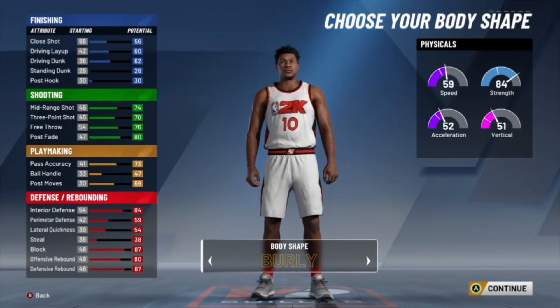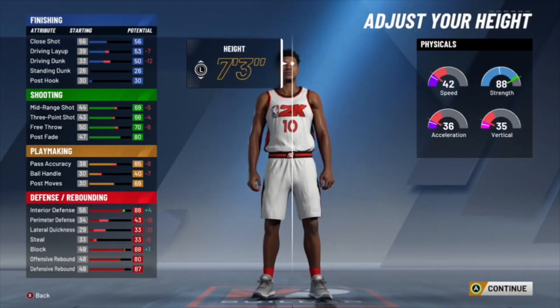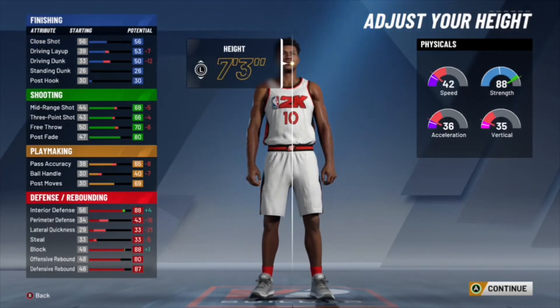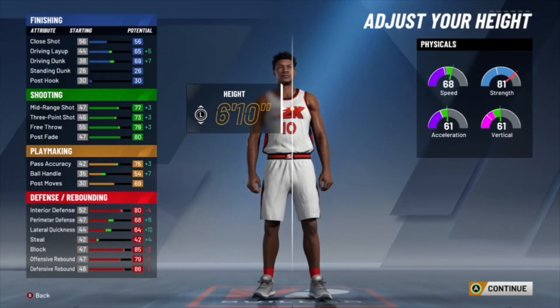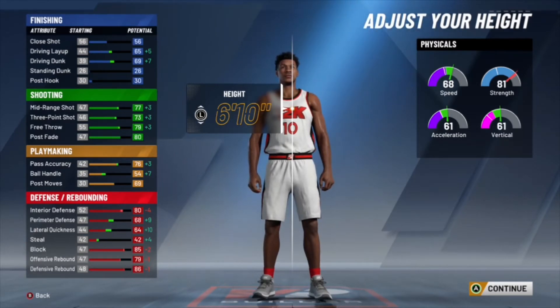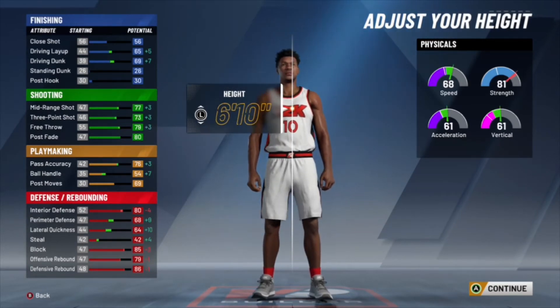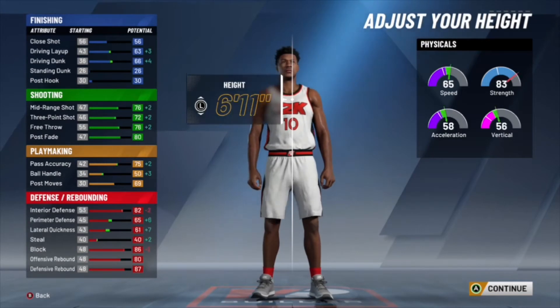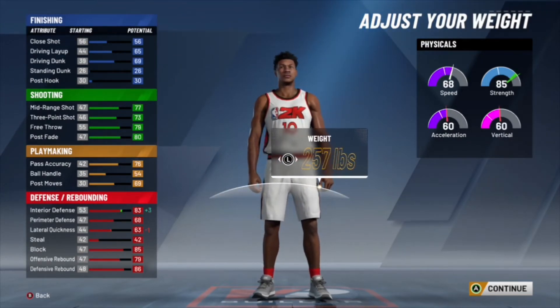The defense and rebound side does not matter too much — you get 22 defensive badges. For the height, I went with 6'10". You can go with 6'11" if you really want, but I feel 6'10" is best because you get a high vertical, so you're still going to be able to rebound over other centers. Either 6'10" or 6'11" works, but I'd recommend 6'10".